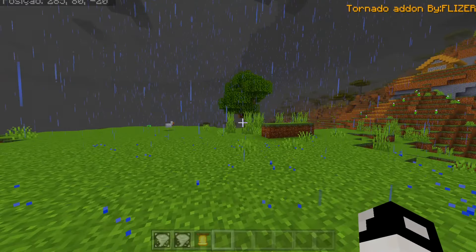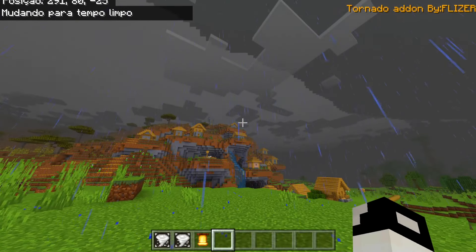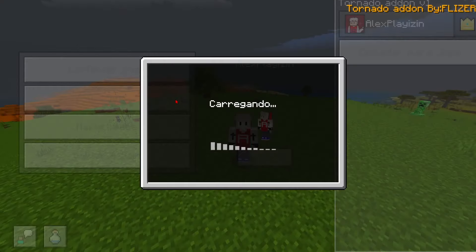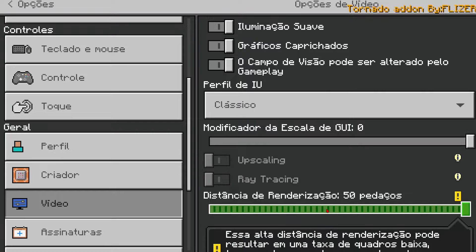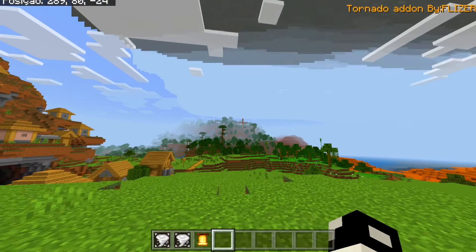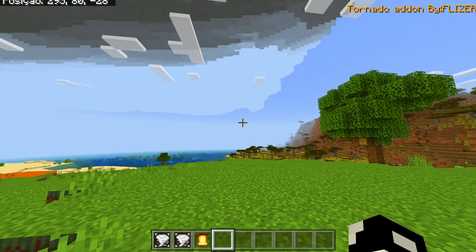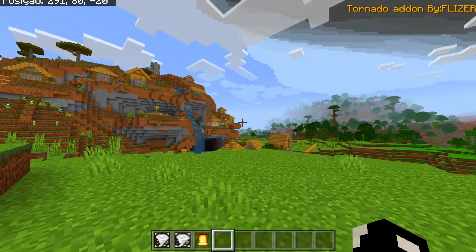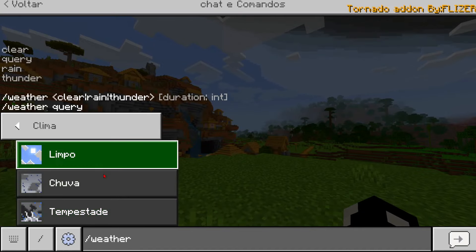There was a rumble right next to me. That atmosphere is really tense. I'll clear the rain so we can see the tornado better. The creator's tip is to set our render distance to maximum for a better experience with the tornado, but I'm not going to do that because I'm recording and it will lag a lot, and I don't want to lose this recording. My Minecraft is already lagging — the addon is really heavy. There's a tornado coming!